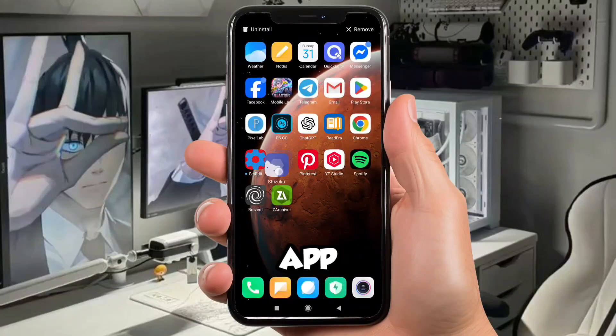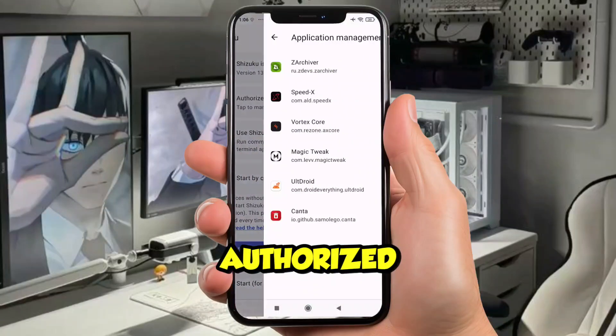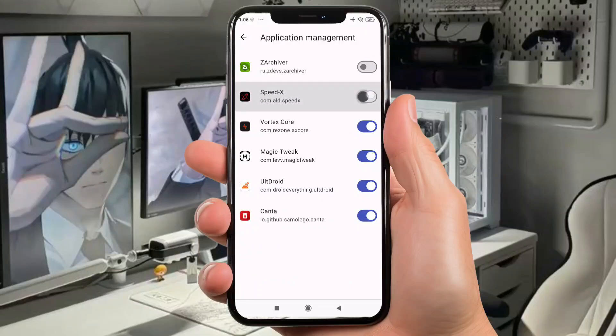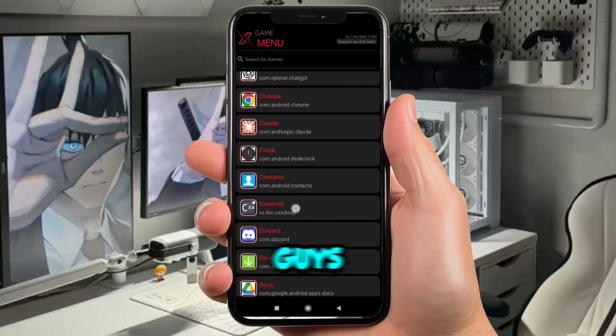After that, close the app and open Shizuku. Make sure Shizuku is running. Now click Authorized Application and enable SpeedX. After that, head back to SpeedX. Now add your games right here.